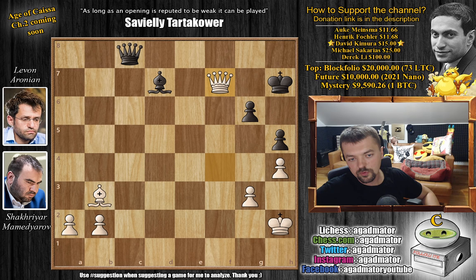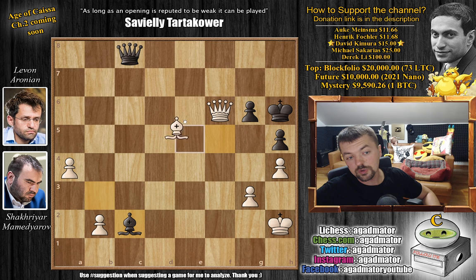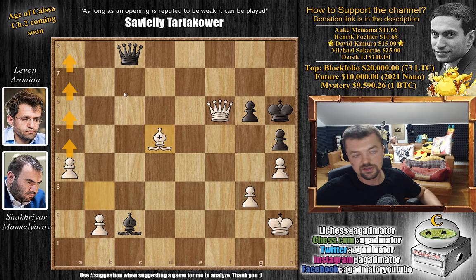This is move 40, so time control has been reached. There's really nothing to hope for — it would be pointless to continue. Levon tried for quite a few moves but it simply wasn't enough. Mamedyarov found all the best continuations, and the two extra pawns will simply prevail. For example, if king h6, we play queen to f6, threatening checkmate. If bishop to f5, we play a4, pushing our passed pawn. If bishop to c2, we play bishop to d5, keeping an eye on the diagonal and the queen square — there's just nothing you can do.